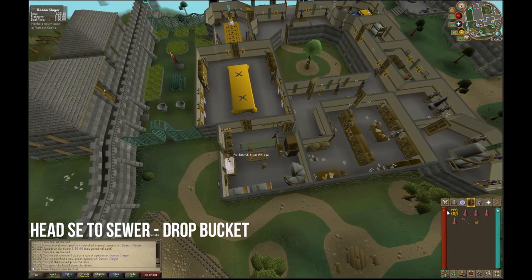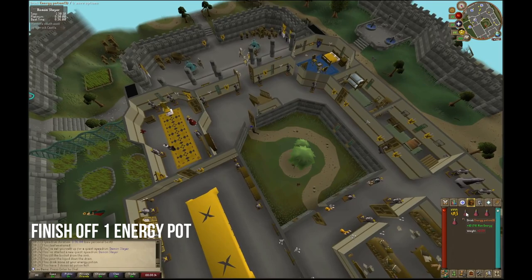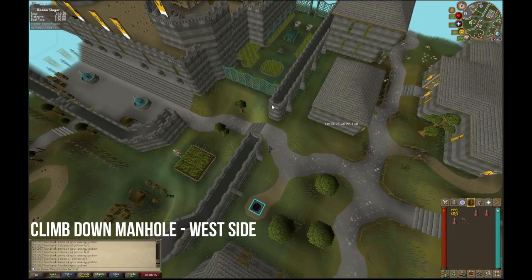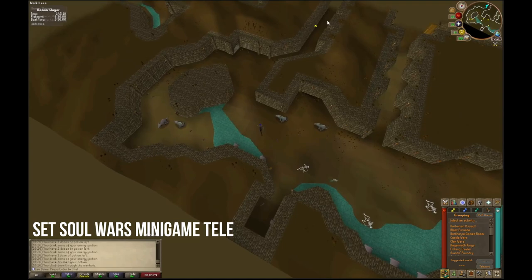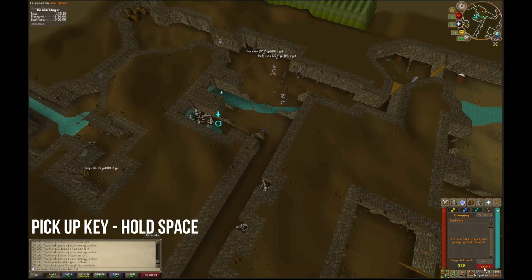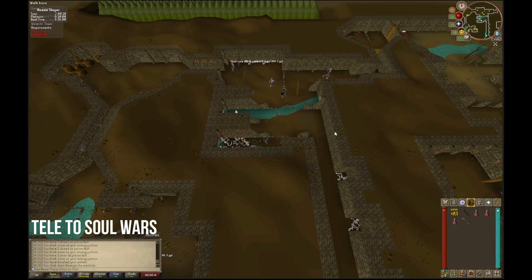Once it's down the drain, head south back to the palace and head towards the manhole. Drop the bucket and sip one of your energy potions. Use the west entrance, making sure that you have Soul Wars as your minigame teleport. Hold space while picking up the key to skip the dialogue, then teleport immediately afterwards.